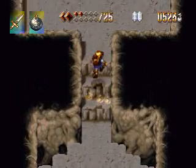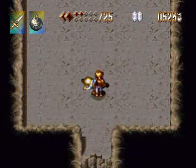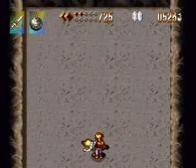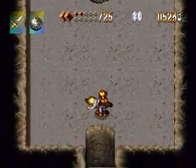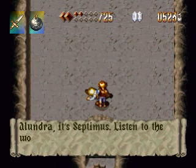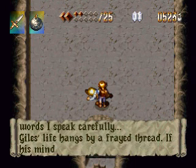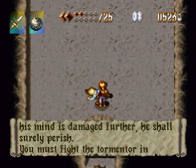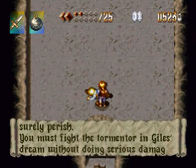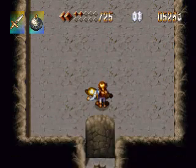There's Jaws. And now it's boss time — it's the soul leech again! Alundra, it's Septimus! Listen to the words carefully: Jaws' life hangs by a frayed thread. If his mind is damaged further, he shall surely perish. You must fight the tormentor in Jaws' dream without doing serious damage to Jaws' mind. It's a daunting task, but I have faith that you are up to it. Good luck.